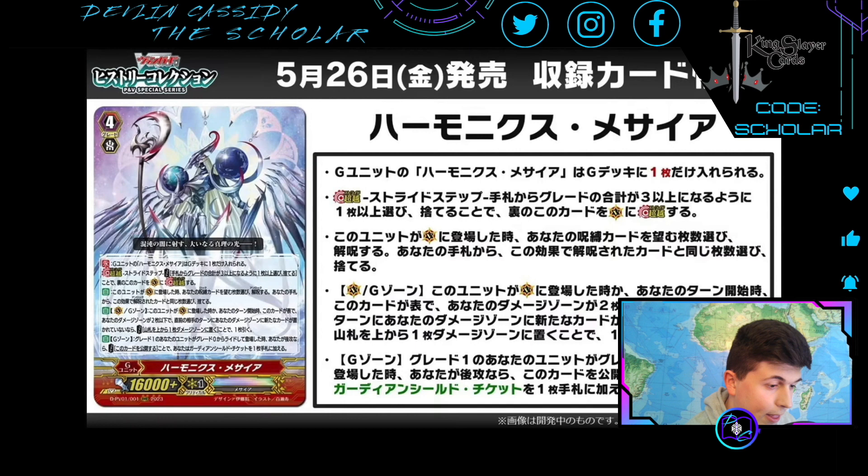Now on to what I really wanted to talk about today: Harmonics Messiah. There's been a lot of discussion — people saying 'Breaker's dead' or 'Breaker's not dead.' Continuous: you may only have one Harmonics Messiah G Unit in your G Deck. The stride step cost is choosing one or more cards from your hand. Auto, when this unit is placed on Vanguard Circle: choose any number of your locked cards and unlock them, then choose the same number of cards from your hand as the number unlocked and discard them. I don't know how I feel about that — that feels like a heavy neg.